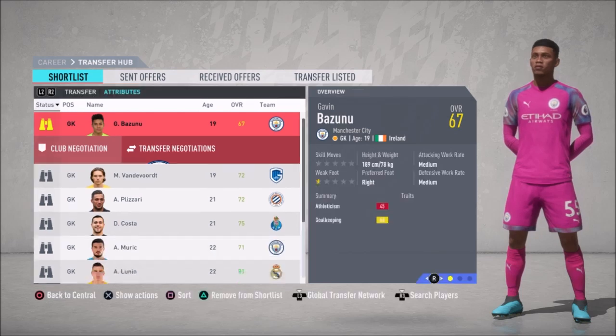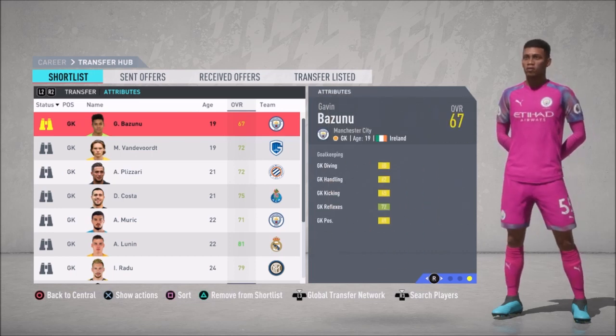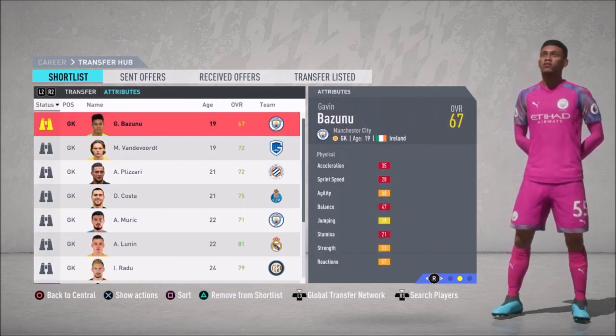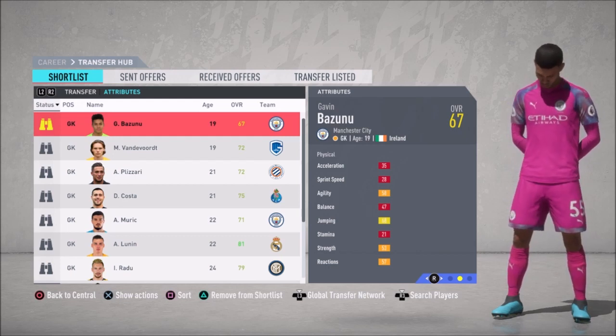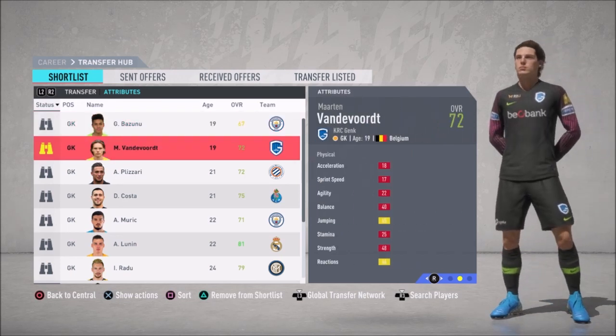Today we are gonna discuss about top 11 best young goalkeepers in FIFA 20, for any budget between 1 million to 20 million. Yes, between 1 million to 20 million — guys, you heard it right, it's 1 million to 20 million.